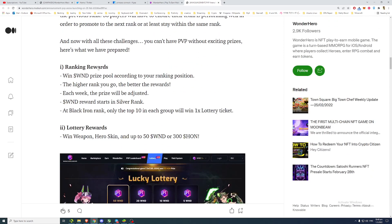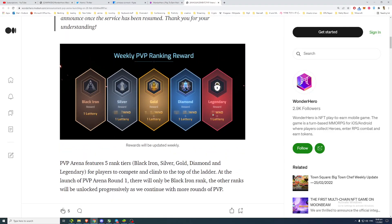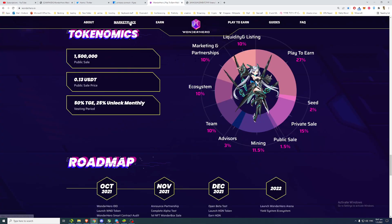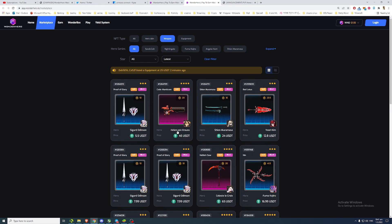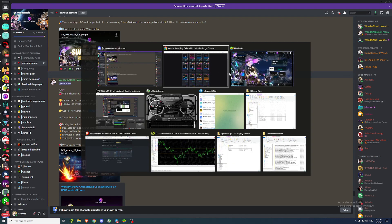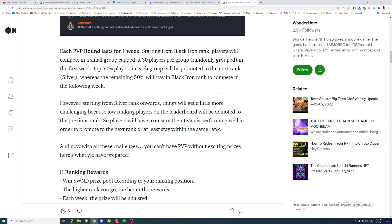Looking at ranking rewards, you can earn WND plus a Lottery draw. There's only one lottery for higher ranks, and in my opinion there should be more lotteries for the higher ranks to give better rewards. That said, the WND market is a little bit flooded at the moment — item, hero skin, and weapon prices are all going to the floor — so maybe the developers didn't want to give too many items in case the market gets even more oversaturated.